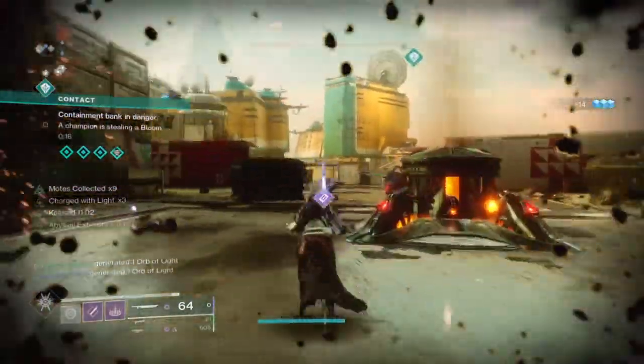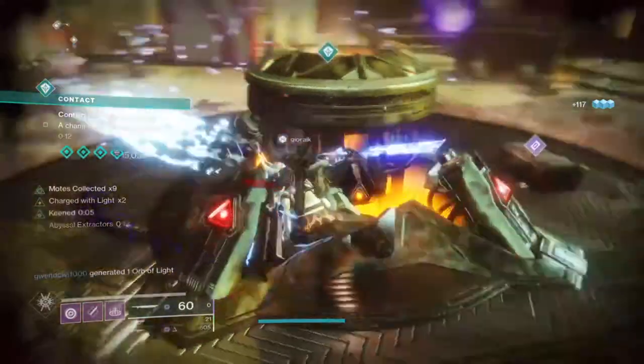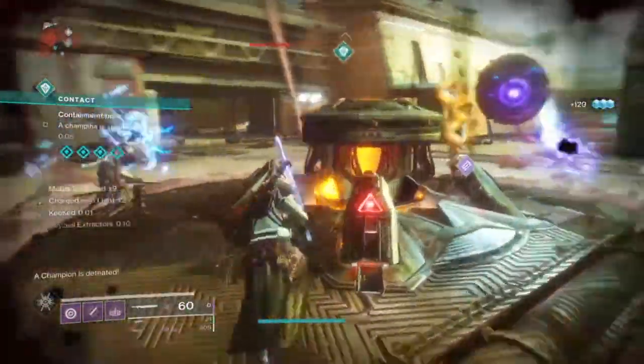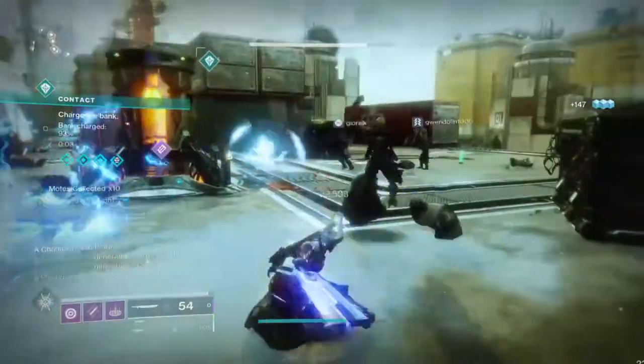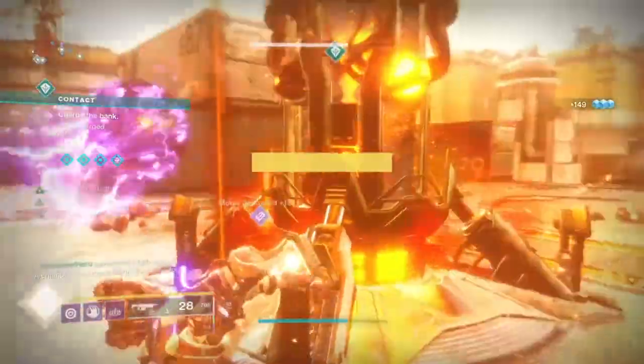Hello everyone, 3DHero here and welcome back to today's build session for Destiny 2. I hope you're all keeping safe out there no matter where you are in the world. In today's video we're going to look into the Falling Guillotine Sword and the new Lucent Blade mod, combining it with the incredibly powerful Nezarec's Sin Exotic for what I'd like to call the delete everything build.